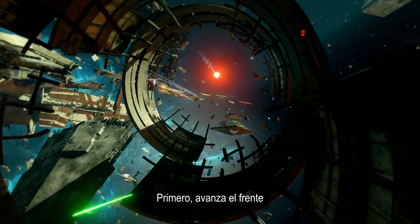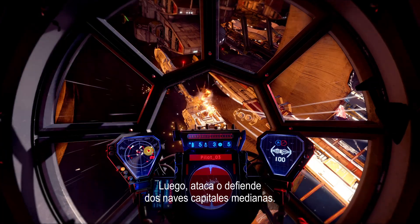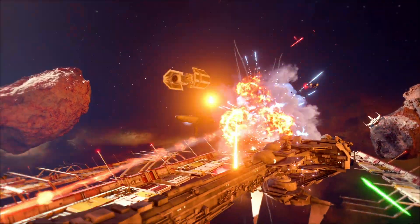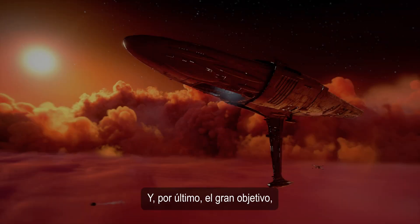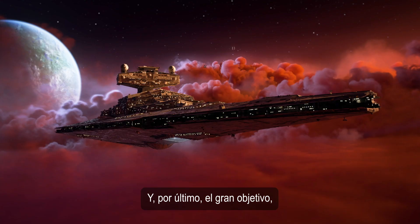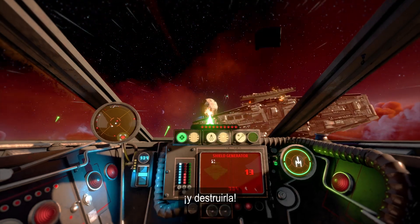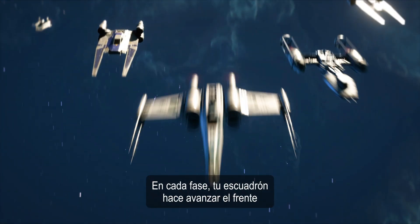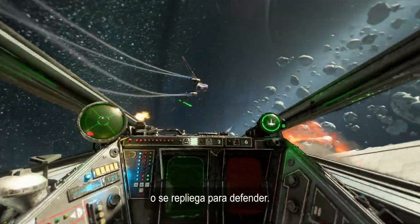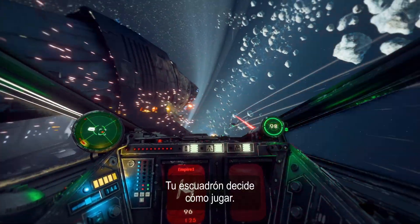First, push the front line by winning the dogfight in the center of the map. Next, attack or defend two medium-sized capital ships. And finally, the ultimate goal: target and destroy the subsystems of your opponent's massive flagship and take it down. Shields are disabled. At each phase, your squadron either pushes the line forward or falls back to defend. It's your squadron's choice of how to play.